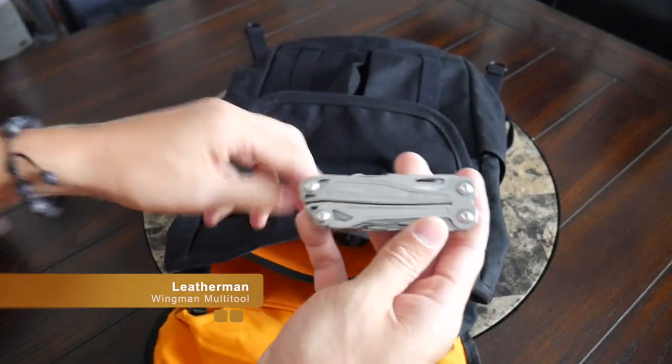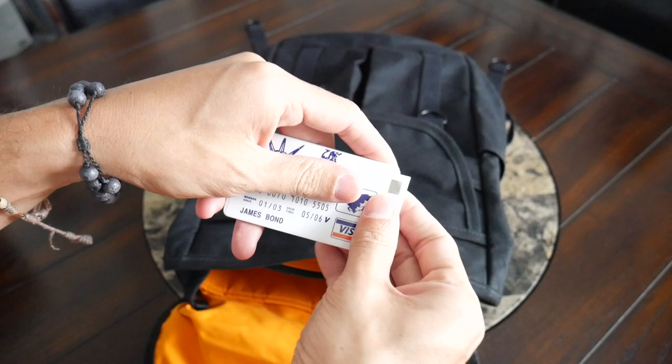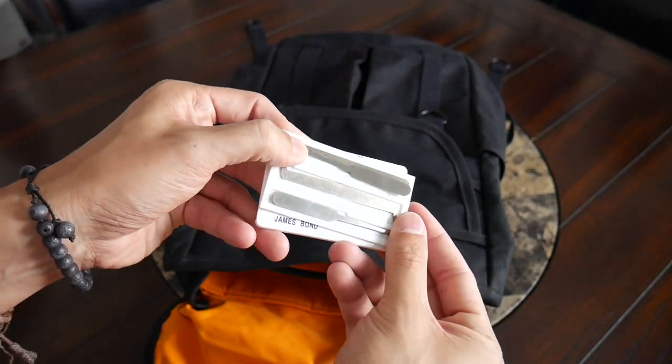I also have a Leatherman multi-tool in here. There are a ton of different models — this one is probably not as robust as the Leatherman Wave with all the different tools, but you'd want some sort of multi-tool with pliers and a few different things to handle tasks. And the last thing at the top is a lockpick set. I saw this in another video and it made a lot of sense — you might want to access buildings that have been locked for a long time, abandoned houses when scavenging for resources. It lets you stealthily sneak in somewhere without breaking a window or drawing attention. I bought a practice lock and I'll be working on getting better at it.